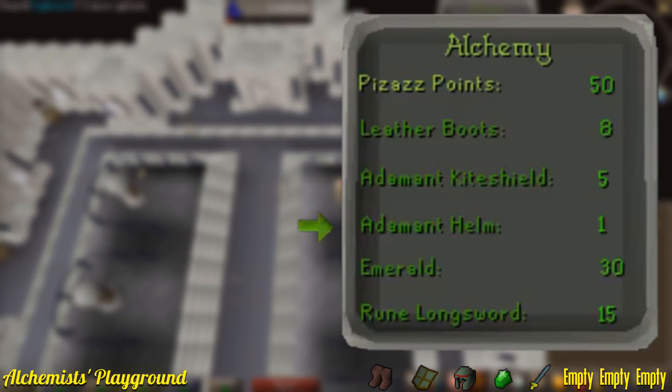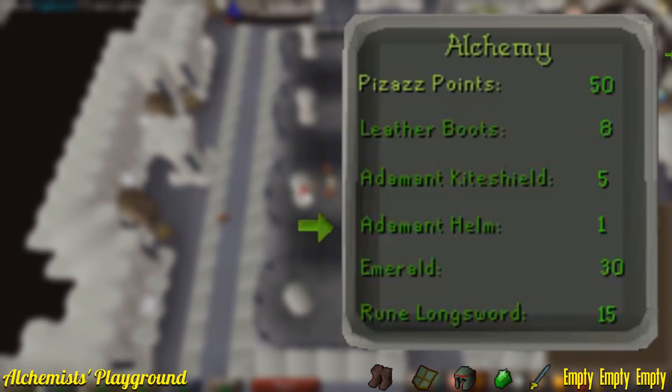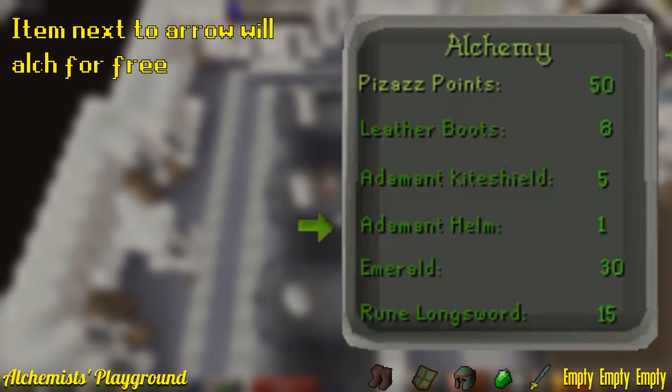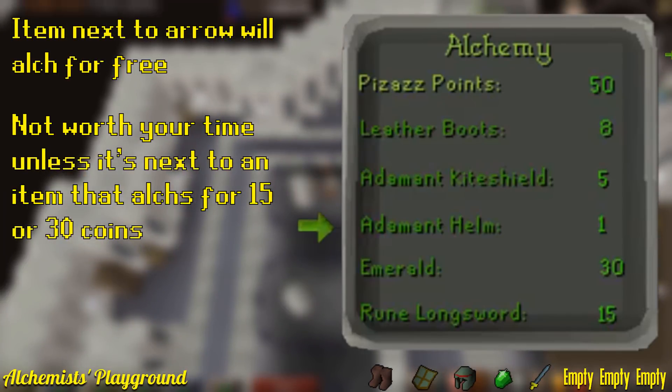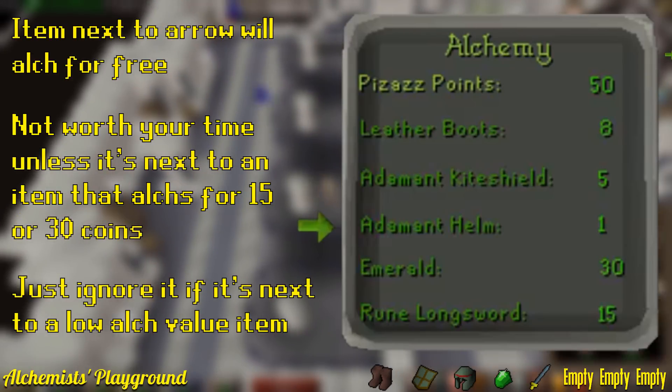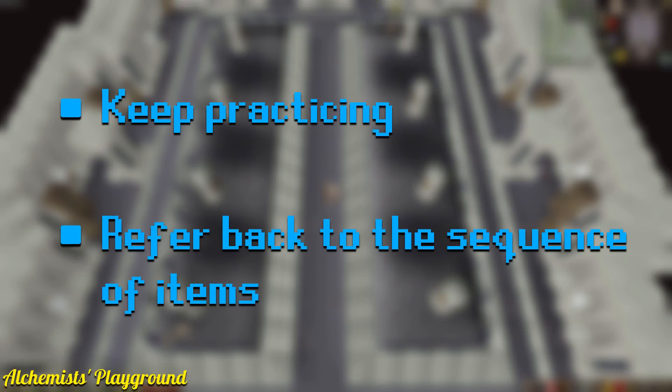One other additional detail about this room is that you will often see an arrow within the panel at the top right corner of your screen. Whatever item this arrow is next to will alch for free and won't use up any of your nature runes. This can be a really nice bonus at times, but overall I wouldn't recommend alching anything lower than 15 coins as it isn't a really great value of your time, so if you happen to notice the arrow is next to a really low alch value, I would just ignore it. When you first try this room it may seem a little bit challenging, but just keep practicing or referring back to the order sequence of items and I guarantee you'll start to improve.